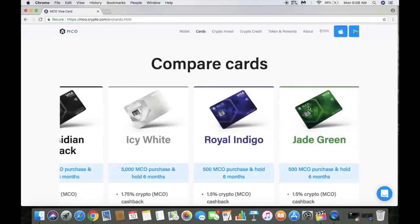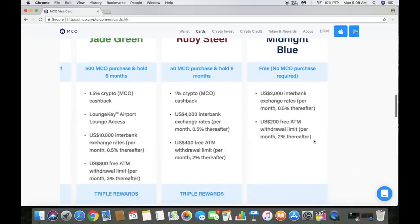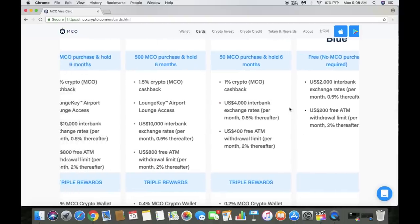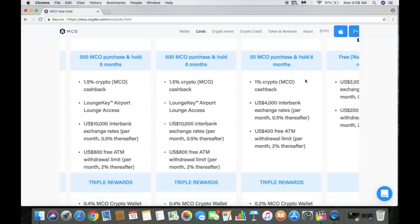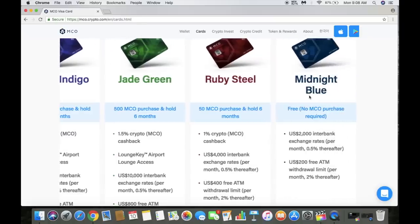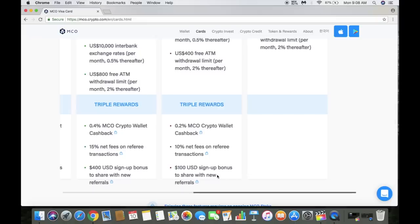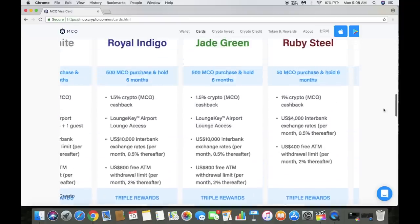The cards all have different features and you have to hold MCO to get the cool features. The free version is fine, but you don't really get any features until you hold some MCO. If you hold 50 MCO, you get cash back, a bigger withdrawal limit, a $100 sign-up bonus per referral, 0.2% cash back on the crypto wallet, and 10% on referral transactions.